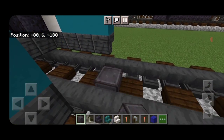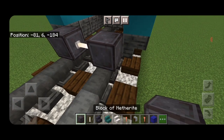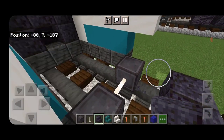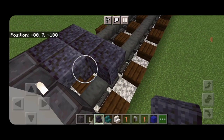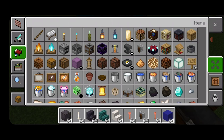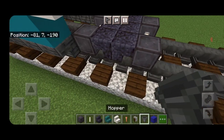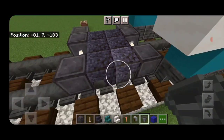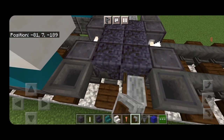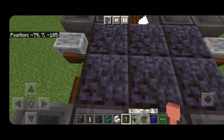Right behind the back stairs, put a netherite on each rail for wheels with an end rod axle. Then put back-to-back upside down polished deepslate stairs in a T-shaped pattern, three wide. Then another set of netherite wheels with an end rod axle. Grab a hopper, a lightning rod, and a grindstone — put hoppers on the sides in front of all four wheels. At the back, put a sideways grindstone on each side. Then crouch and put a sideways lightning rod on each side here.